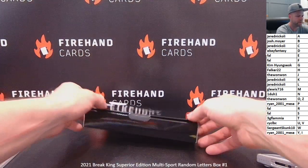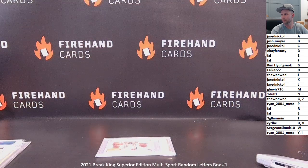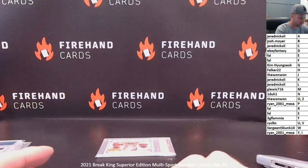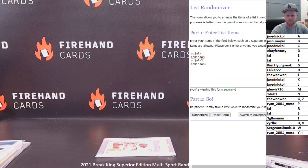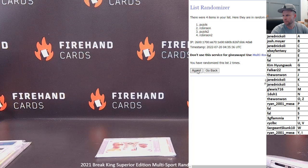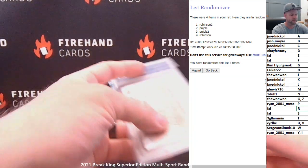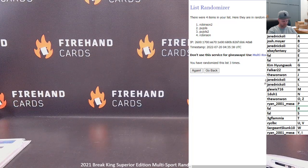Alright, we got to run the random draw. There are no other cards in that box. Pujols and Robinson — three clicks, top name wins. One, two, three. It's going to Robinson, which is letter R and Frank. Congratulations, Frank. I didn't notice that card is serial-numbered on the back — number 817 of 1,000.